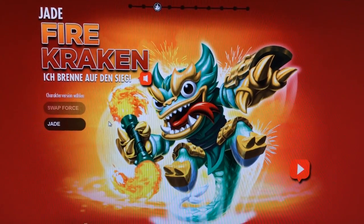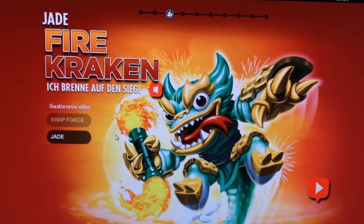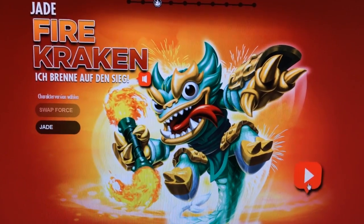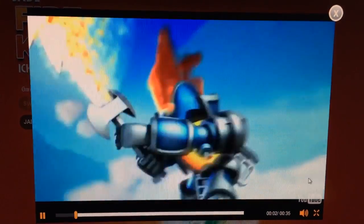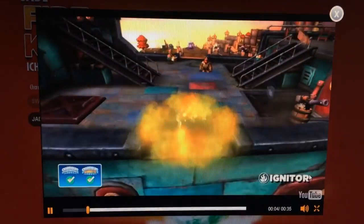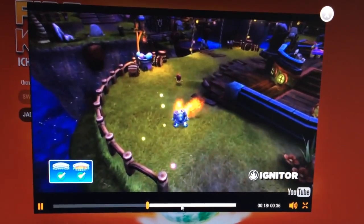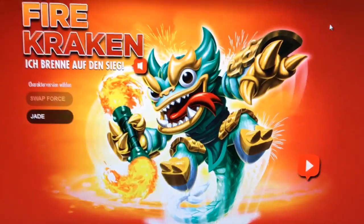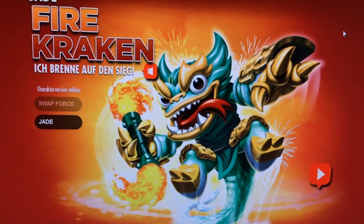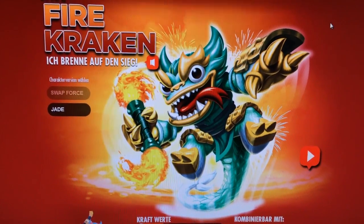Here we are at Jade Firecracken, a special edition of Firecracken. You can see this on the German version of the Skylanders website, and we can click play and have a look at Jade Firecracken's magic moment. It's really nice to see these different themes coming through. That's obviously not Jade Firecracken though — that's Igniter. So maybe that's a signifier that this part of the website isn't ready yet for the public. It seems maybe there's a mistake in terms of them publishing that information, but he's obviously coming at some point.